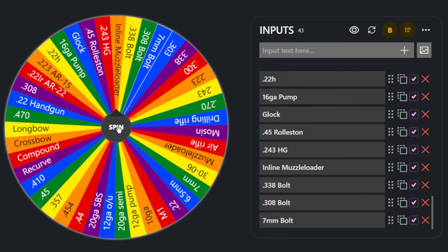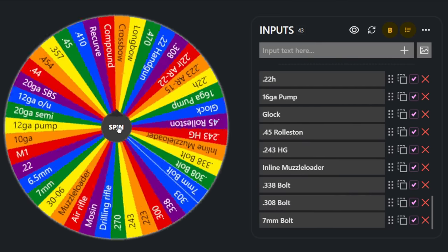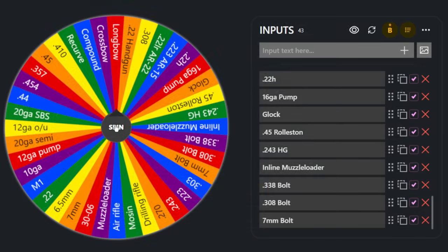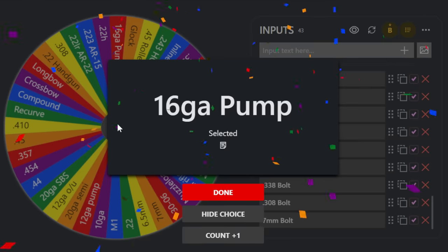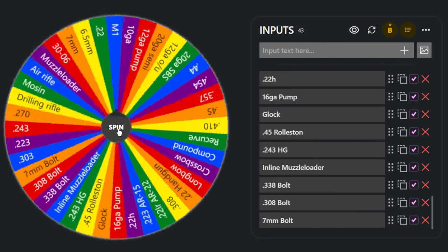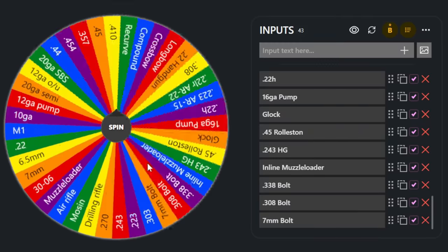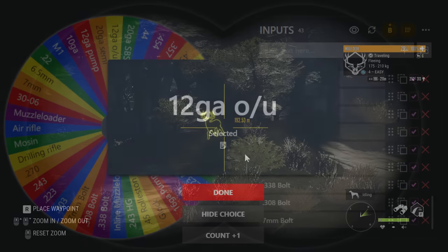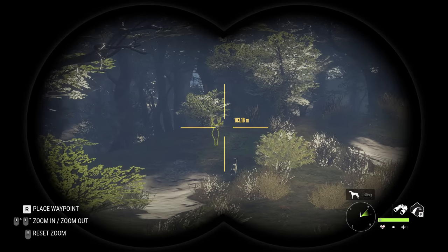For weapons, we're spinning one for every class range. First up is the .338 single shot — that's going to be interesting. Second spin gives us the 16 gauge pump action shotgun, which covers pretty much every class range. Then we get the 6.5, and finally the 12 gauge over-and-under. We'll also have the .22 with us for the .22 trick.